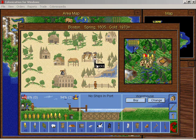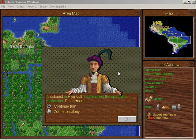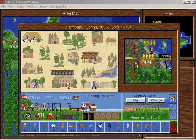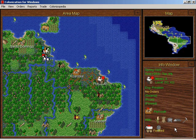This guy right here will start building the warehouse. A colonist in Plymouth has learned to be a fisherman — excellent. I'll have the convict fish now, and now we're not getting enough food anymore. Oh well, that's life.